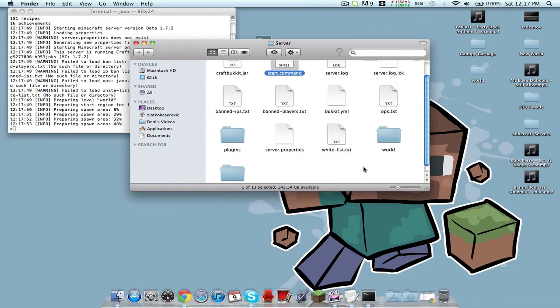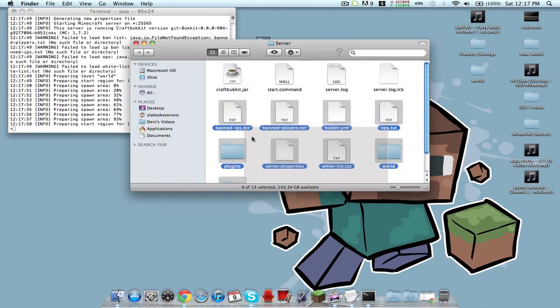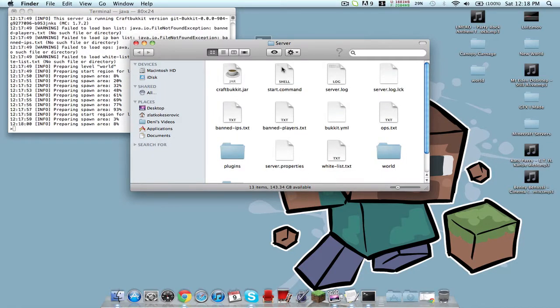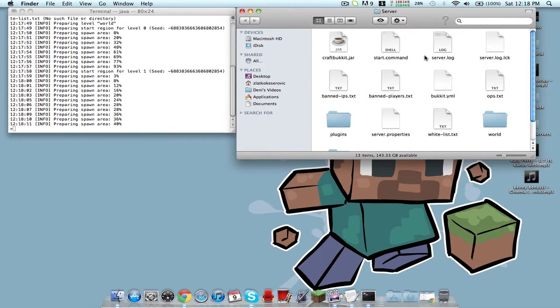As you can see, all these files just generated from the craftbukkit.jar. The start.command makes it faster to login and whatnot. There is a shorter way and I will teach you that right after this — I just want to test it out really fast.